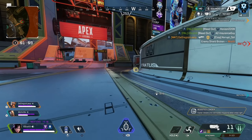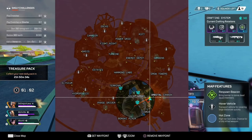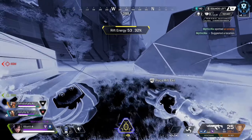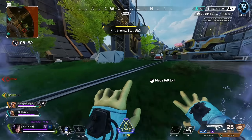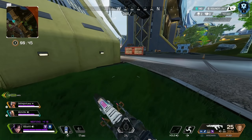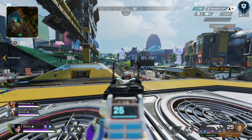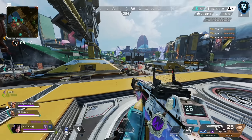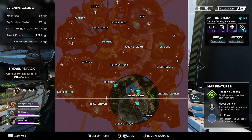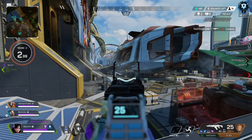Watch what happens here — as soon as we start fighting, a third immediately turns up. Third-partying is wild on Olympus; you can hear gunshots miles away. We don't get time to loot — forget the loot and just get straight out as soon as possible. Those guys are in ring and can gatekeep from there, and we need better positioning. We've got 2 KP and we'll pick more up at the end — there's no worry about getting more right now. It's all about positioning.